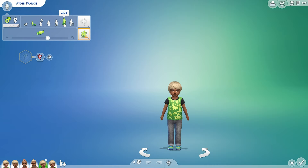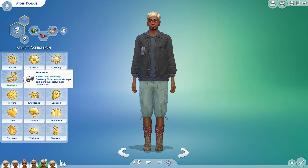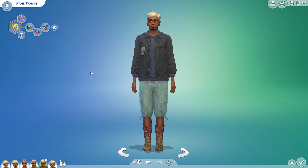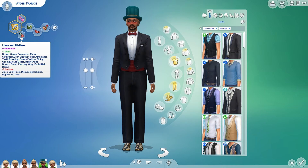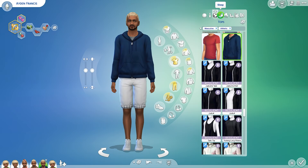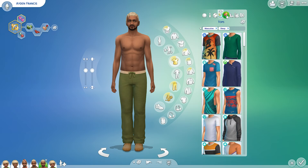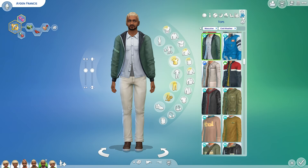Now let's see Aiden as an adult — he's romantic, lazy, and still materialistic. So he's decided he's ready to settle down. We'll say he wants to find his soulmate — he just doesn't want to work very hard at it and he still wants to have all the things. We're still keeping with the red theme. He likes the color brown. There's his workout wear, sleepwear, party outfit, swimming, hot weather, and cold weather.